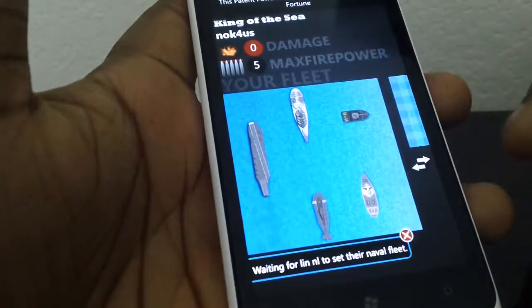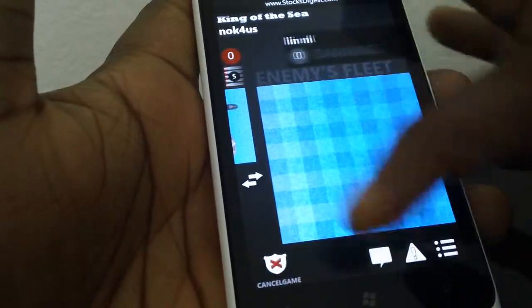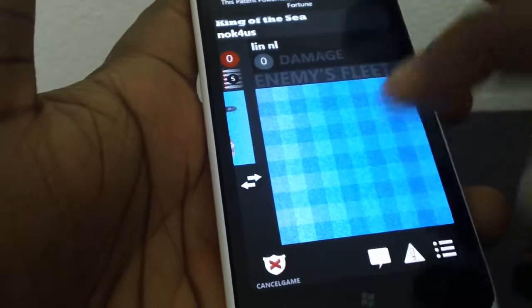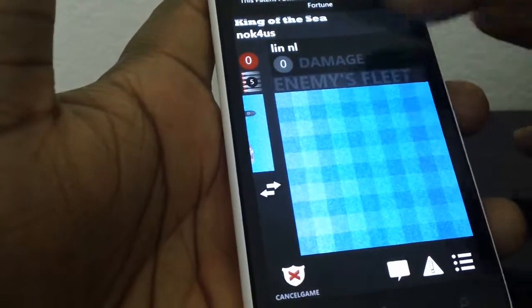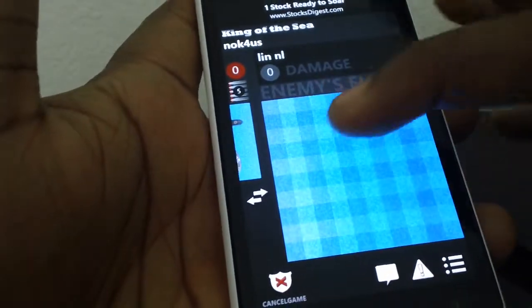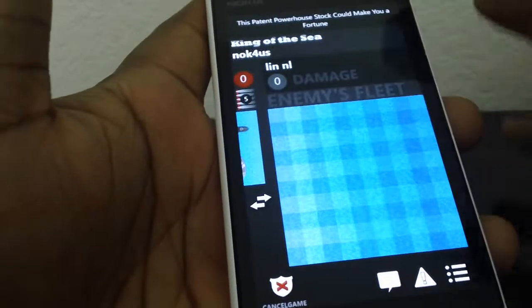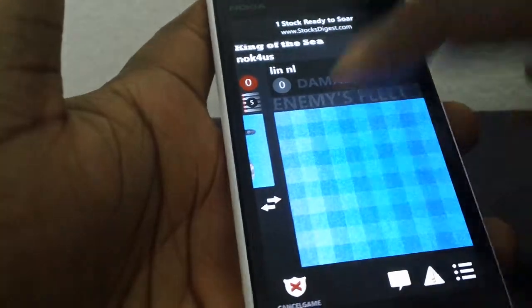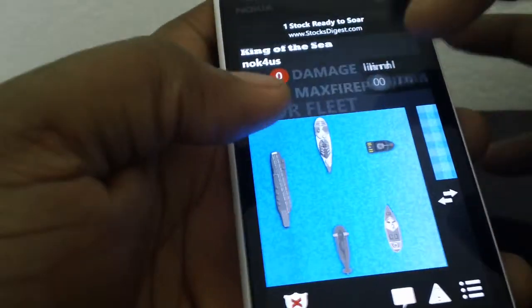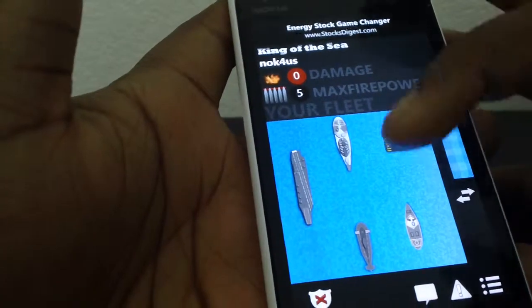Once you position your ships and say ready, it looks for an online opponent to play against. Your opponent sees their side of the board — you don't see their ships, but you can place your missiles. If a missile lands on a ship, you know you've hit something.